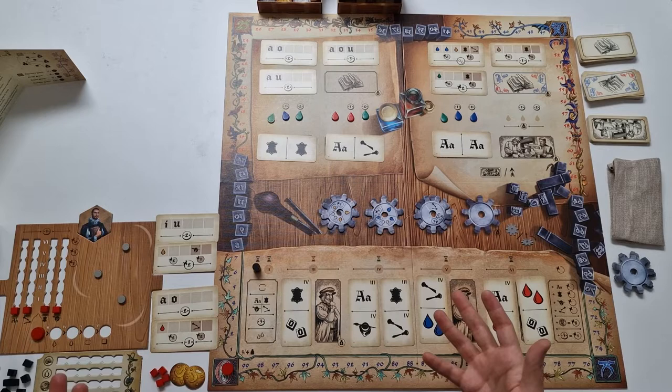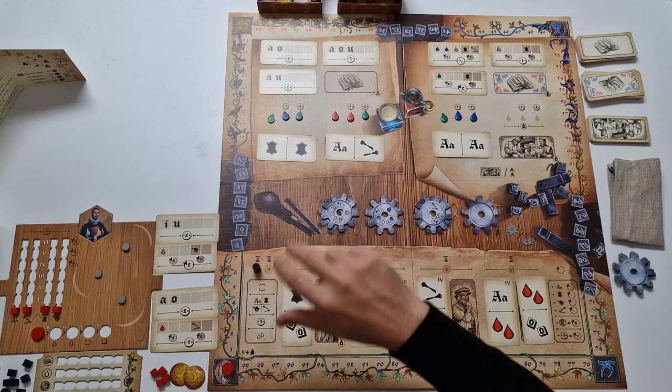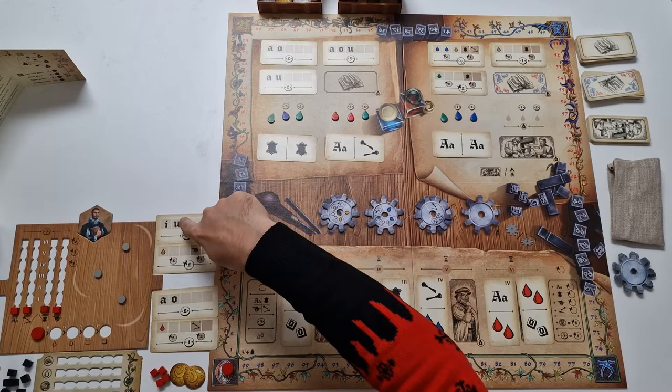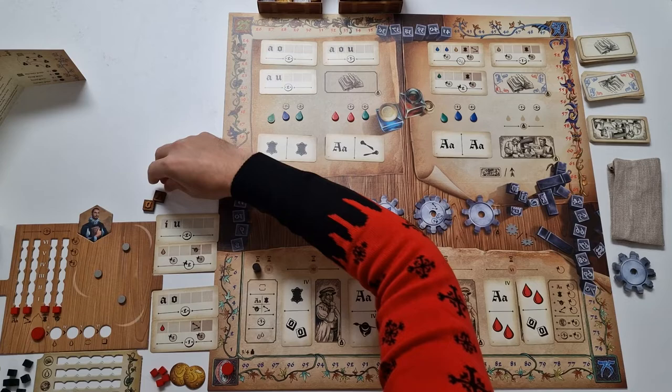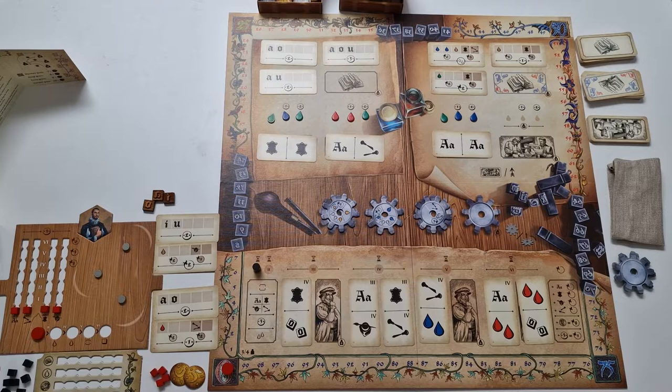The last step for player setup and the whole game setup is that each player chooses three types from the type box. These should be the ones that will help you fulfill those orders, at least ideally. So for example, I will take an O for this order, an A for this order, and an I for this order. That's it — the setup for the game is complete.